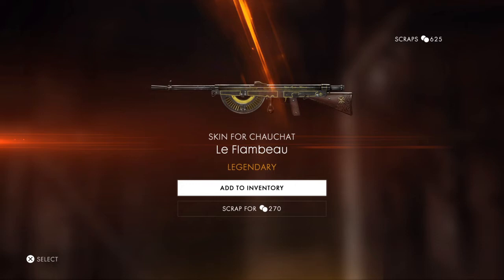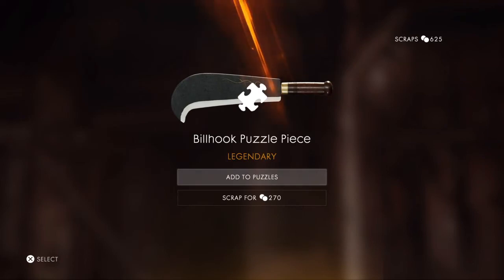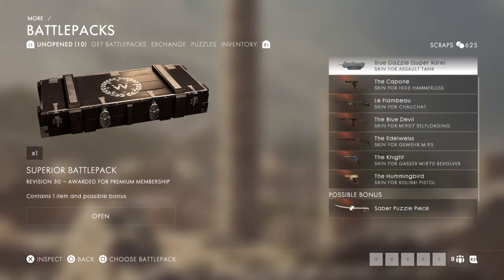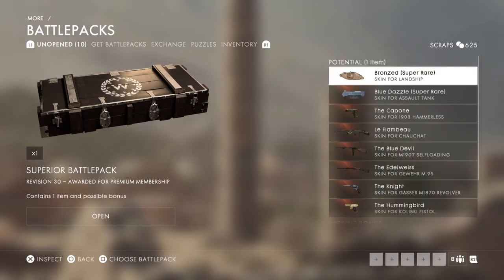It's a good gun - that's a nice skin, I'll take them. Puzzle piece again. I should finish that puzzle piece by now, we should be almost finished. Get a skin for the Calibri - if you guys don't know what the Calibri is, it's like a tiny pistol, it's like the size of your pinky finger. It's a really small pistol, it's just a meme weapon.